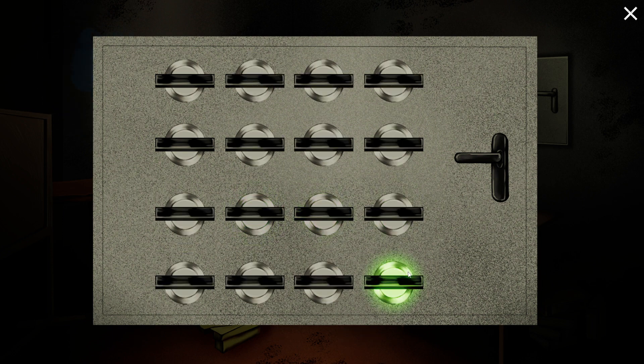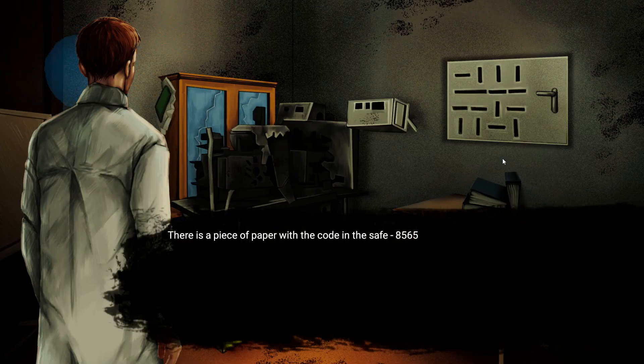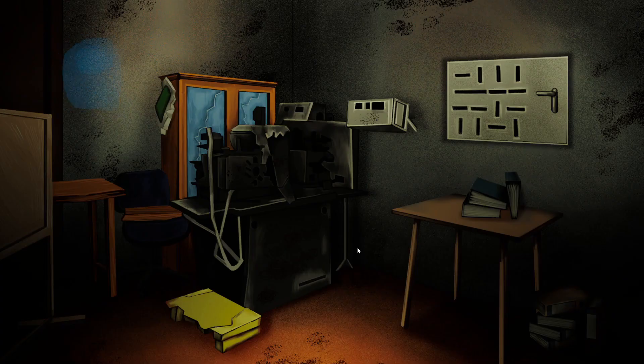Holy crap, that worked! That is crazy! There's a piece of paper with the code in the safe — 8565. I bet that's the code for that other safe. There's no power to it yet though. Alright, we've got that code, let's keep going.